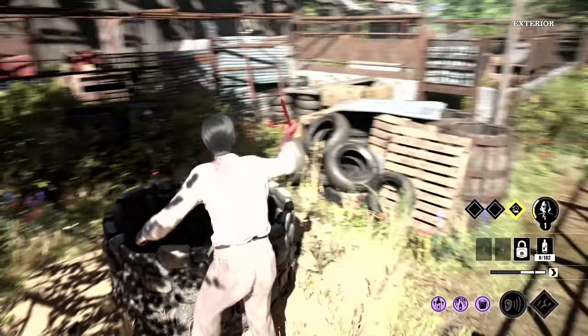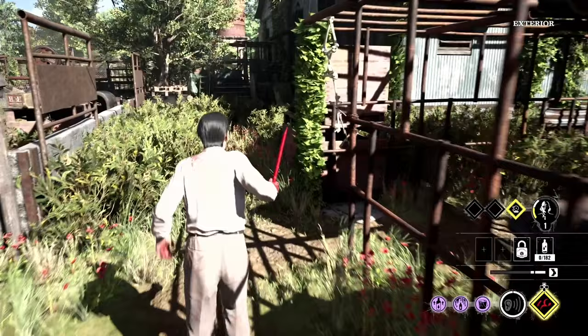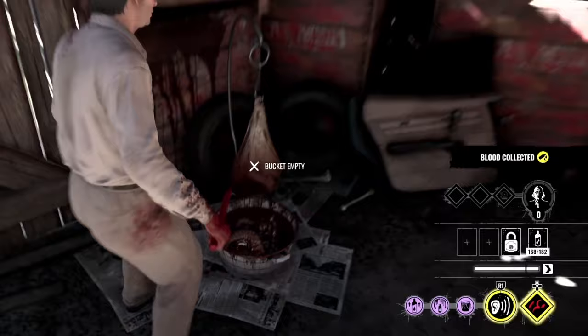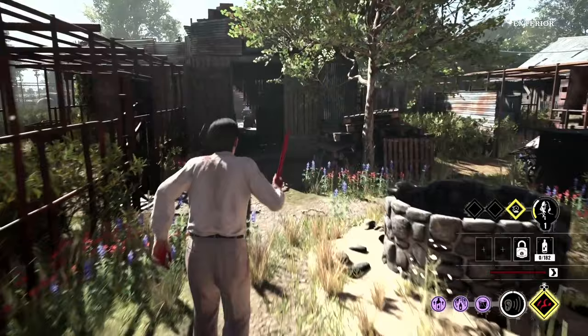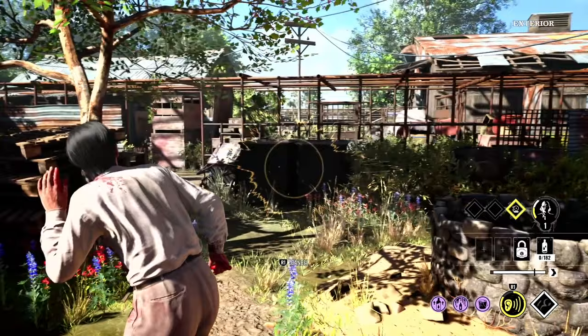The problems with it is that every time you collect a bucket, you get 42 blood into your blood vial. So by the time that you've collected four buckets, you are at 168 blood into your blood vial. Now to top it up to 182, you only need an extra 14 points. Why would you collect the fifth bucket and waste the full bucket just to get 14 out of it? It's a waste. That's why I think this is not the best build for him.